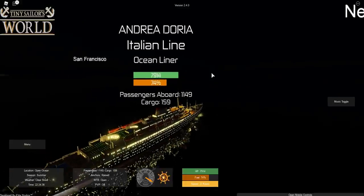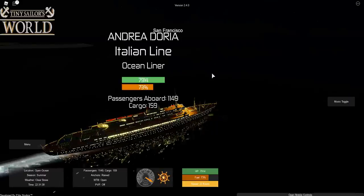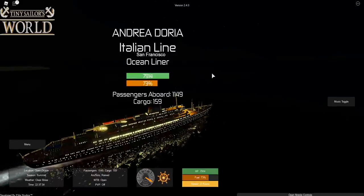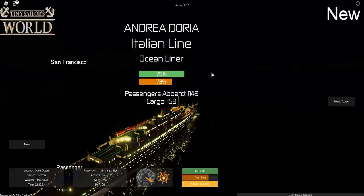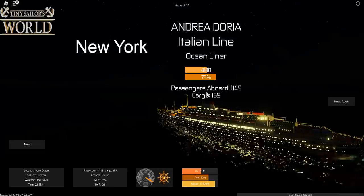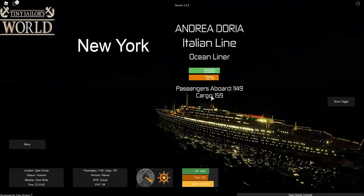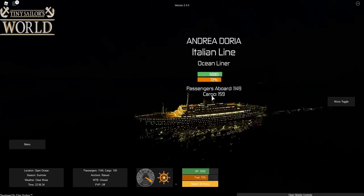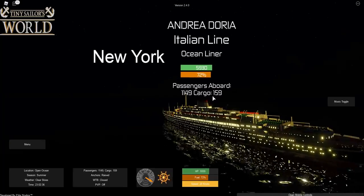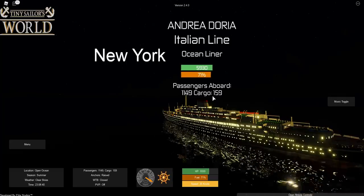One other thing we need to watch out for is tsunamis. Around this area is where I got struck by a tsunami while sailing the SS City of New York, and it didn't go so well. Same thing happened in Stormworks, except there wasn't a tsunami — just a big storm. But luckily we didn't fully capsize. Oh my gosh, we've just struck a mine. Closing the watertight doors and starting the pumps to pump out the water. Luckily, we are not doomed — we are in the green. We're just gonna limp into port. We have lost about a quarter of our health.